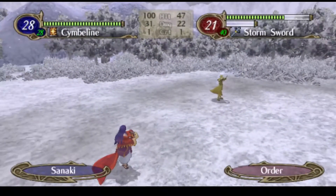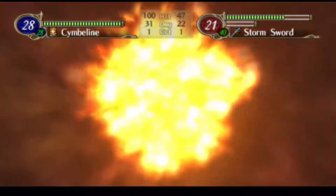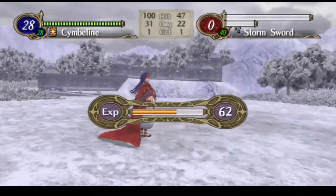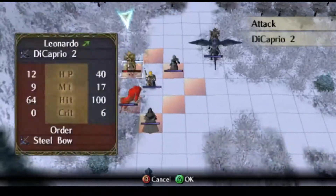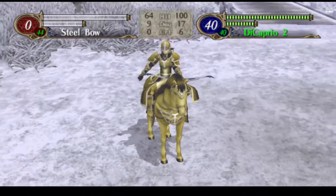She has 100 accuracy, 31 damage. You know, Sanaki, I think part of me wants to say you're a better unit than Seeker and Chanice — but probably not. Then Leonardo can finish you off, hopefully. Still not fast enough. I'll just feed the Speedwings to him whenever he gets to Tier 3, which hopefully will be soon.